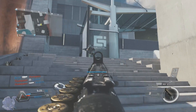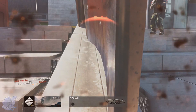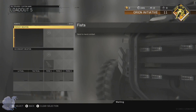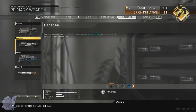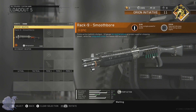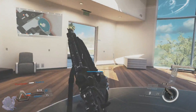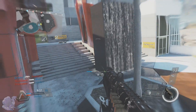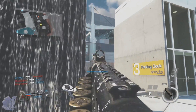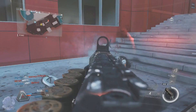Let's get right into the class setup. First, obviously, the Smoothbore. To unlock it, you need to get it in a rare supply drop. With Infinity Ward adding more and more variants, accessories, calling cards, and emblems to the game, it's just going to get harder and harder to get these epic variants, so I wish you all good luck.